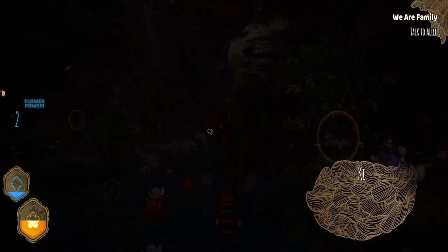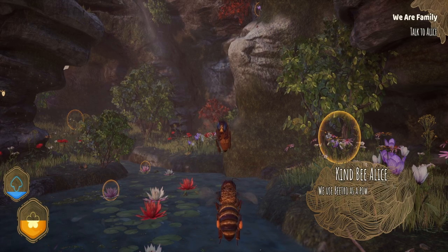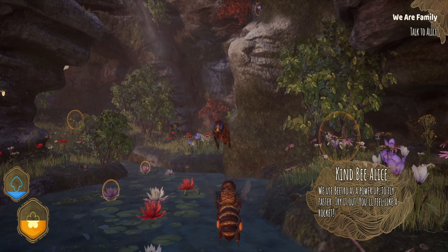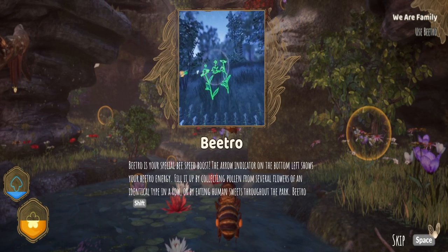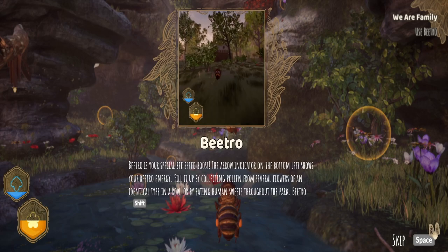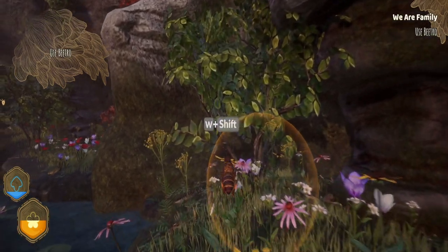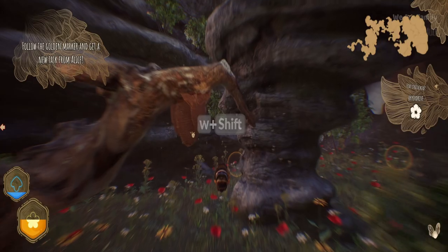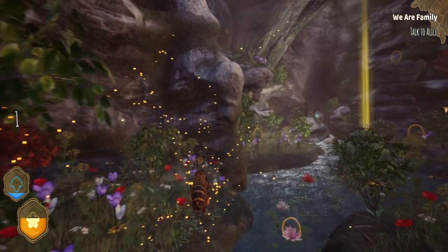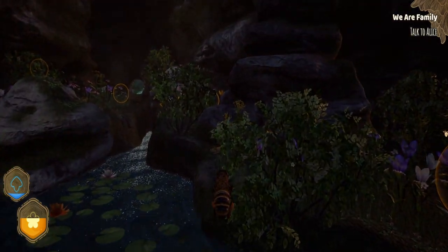Great work, little sister. And now you're full of beetro. Full of beetro? We use beetro — it'll feel like a rocket. How do we activate that? Beetro's your special speed boost. The arrow indicator on the bottom left shows your beetro energy — it's the yellow thing. Press space to zoom. Okay so I need to get to a straight bit and just press zoom. Yeah, that is fast. That is pretty fast.